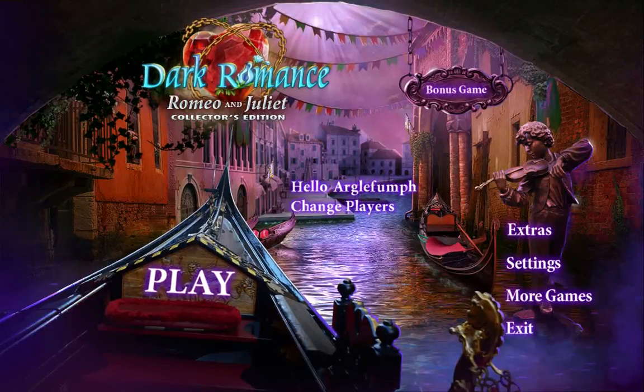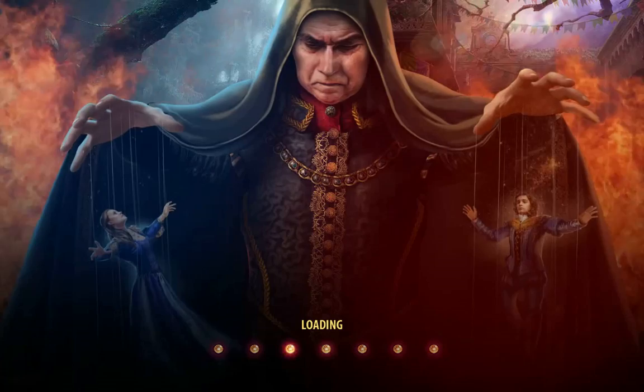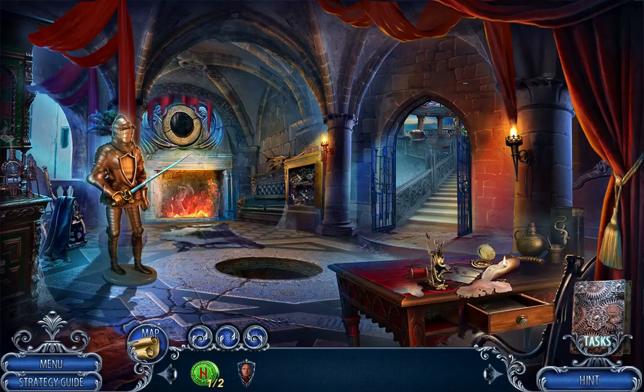Hey everybody, I'm Aurigle Thumpf, and this should be the end of my video walkthrough for Dark Romance: Romeo and Juliet. Getting really close to the end of the bonus game here. I've got the amulet here, so I'll just drop it here to get the magical sword of magic and mystery.